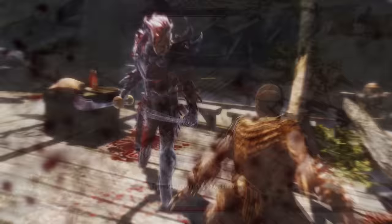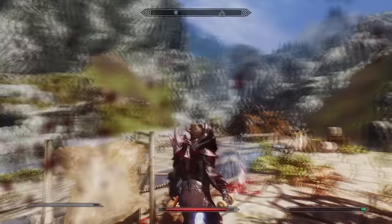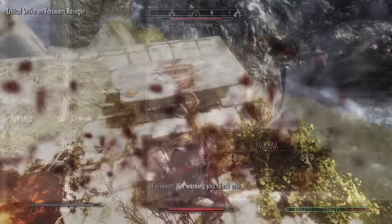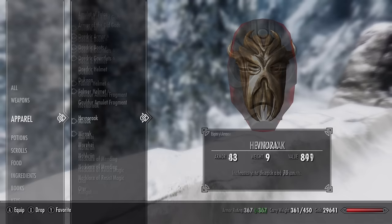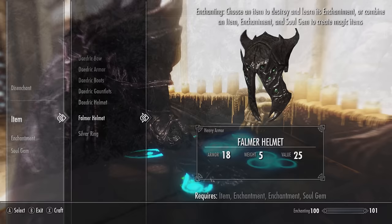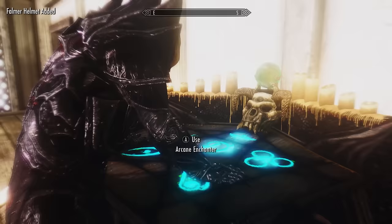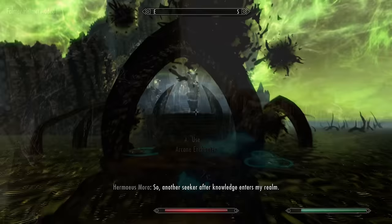A quick bonus tip: all Dragon Priest masks can be worn together with the Falmer helmet, which adds another 10 armour rating on top. You can also enchant the Falmer helmet separately, meaning you can effectively wear up to five enchantments at once from your headgear — which is the best combination of headgear you can have. Walkthroughs for all locations mentioned are linked in the description below.